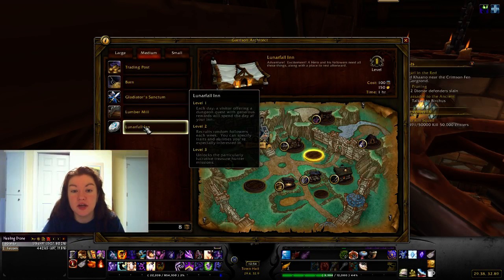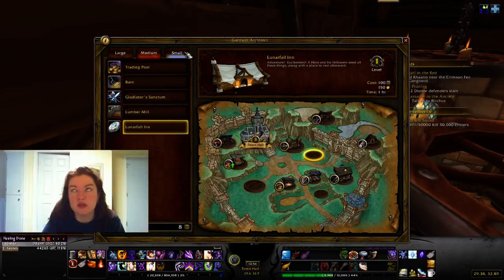The Inn: at level one, every day you get a visitor offering a random dungeon quest — not always heroic either. Level two lets you get new followers. Level three gives you the Treasure Hunter missions, which I'm really excited about — there's an achievement for completing them.